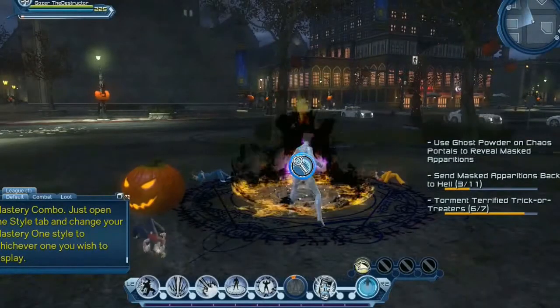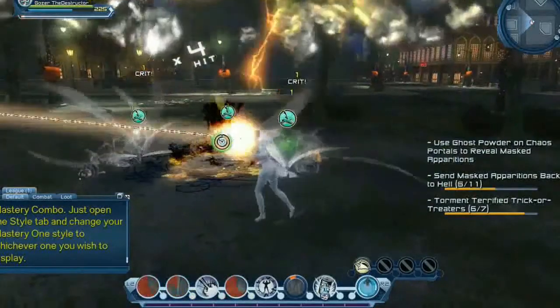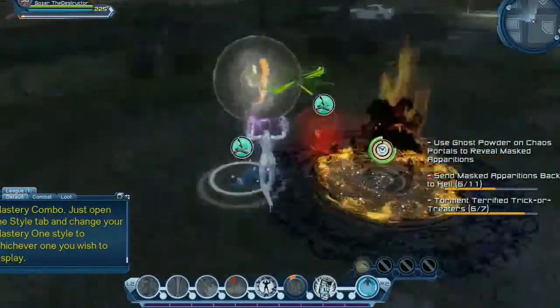Standard daily mission: take out the masked apparitions. Once you get their little bubbles back on their corresponding trick-or-treaters, villains, beat them up. Make sure you're using fast attacks.